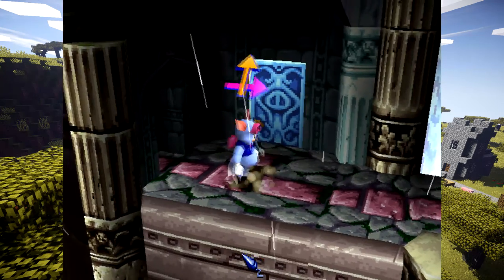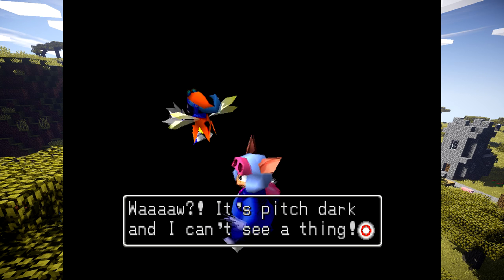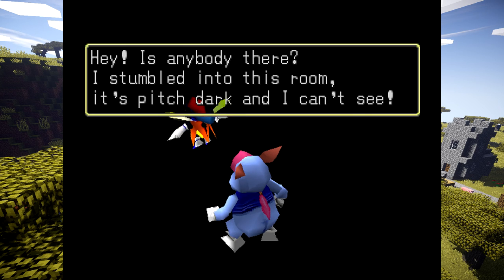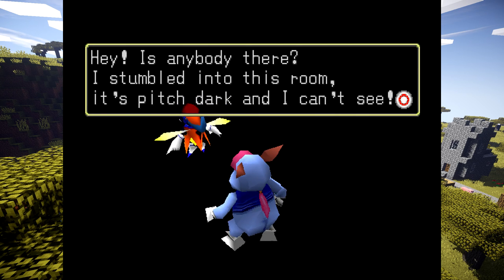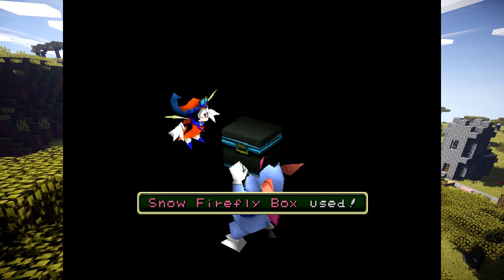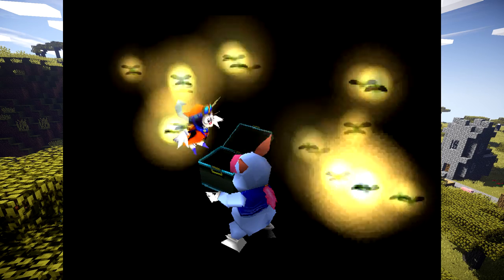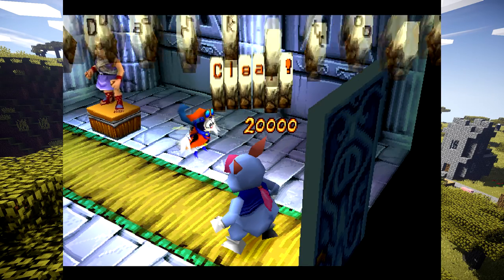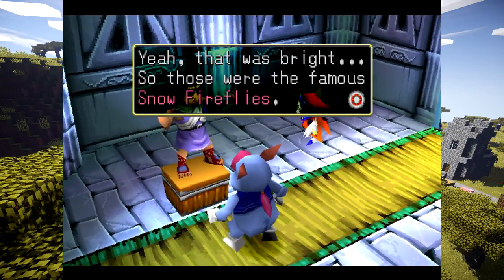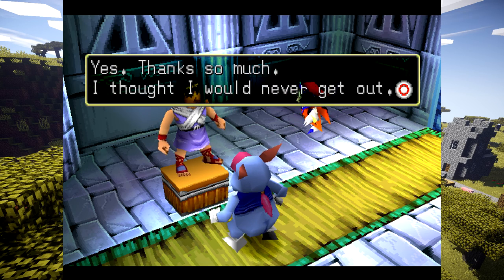Let's go over here and talk to this guy so we don't forget. We can get extra adventure points anyway. He needs 20 snow fireflies — there you go. So this is what those were for. Those were the famous snow fireflies — that was bright. Thanks so much. I thought I would never get out.